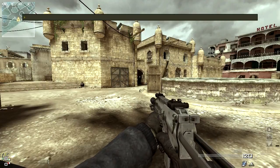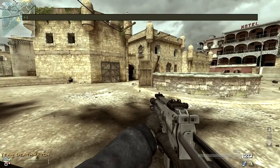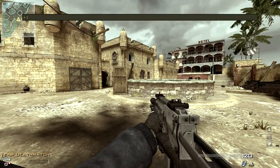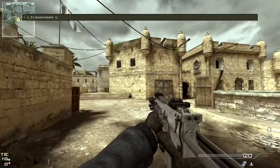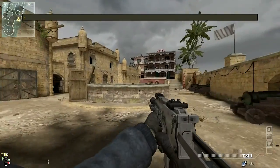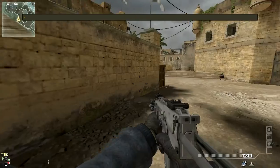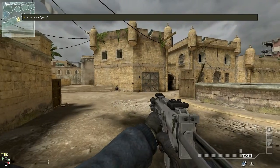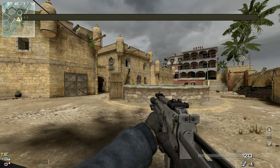Then cg_brass — I think this one disables the shells that come from your weapons. Then r_distortion. And then film tweaks — this one won't affect your framerate at all, but it will make your game look cleaner, and I really like how it looks.